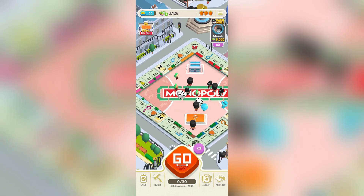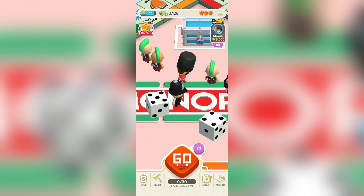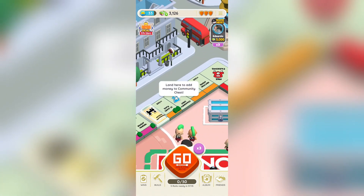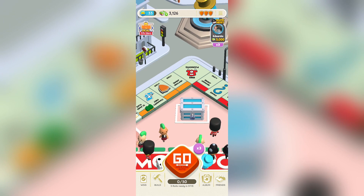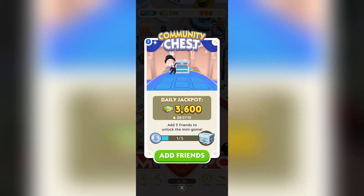The first thing you want to do is have rolled a few times and gone around the board, and actually landed on one of the cards that says Community Chest. Once you land on one of these Community Chests, you can actually start playing with your friends. Once you tap on the Community Chest in the middle of the board, you'll see over here that all you have to do is add five friends to unlock the mini game.